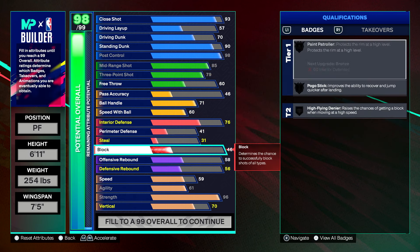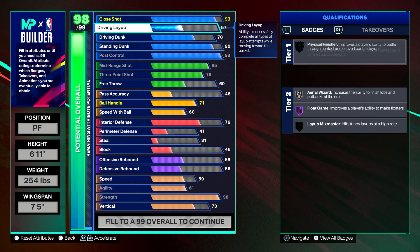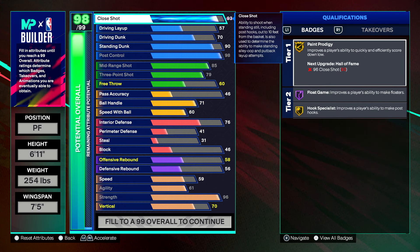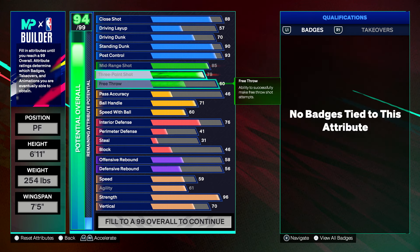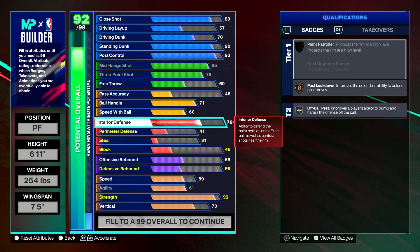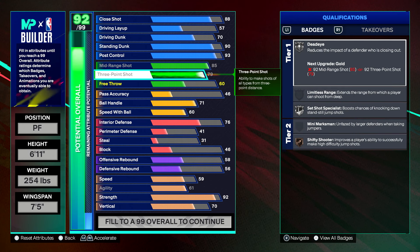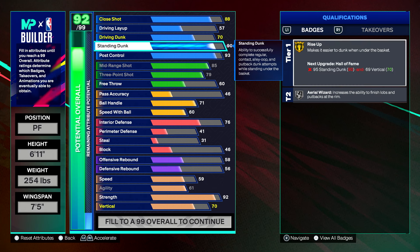This leaves you with one extra attribute — throw it on strength, post control, close shot, or anywhere else. For the last five cap breakers at Legend, put plus 5 on standing dunk, which gives Hall of Fame Rise Up. And if you want to put your max plus one on Rise Up, you could get Legend Rise Up immediately — though that's a big grind.